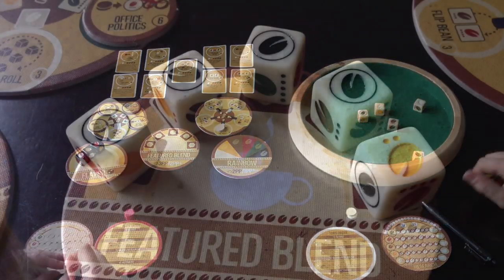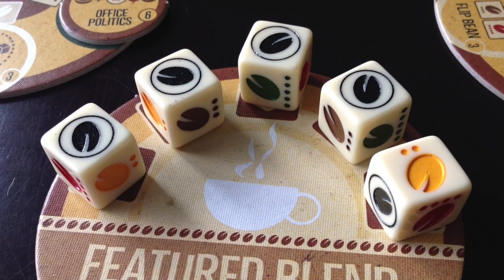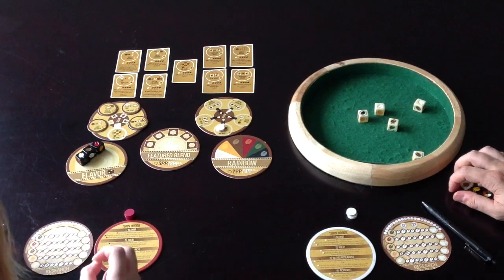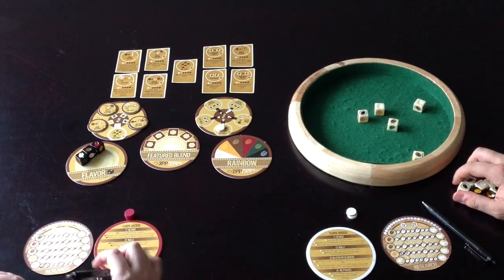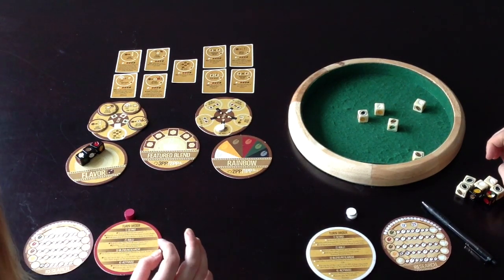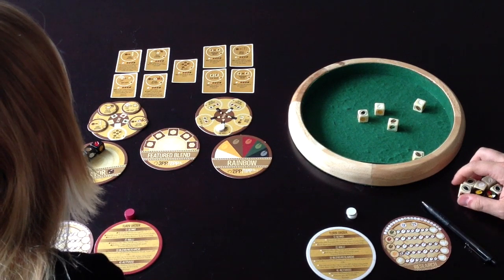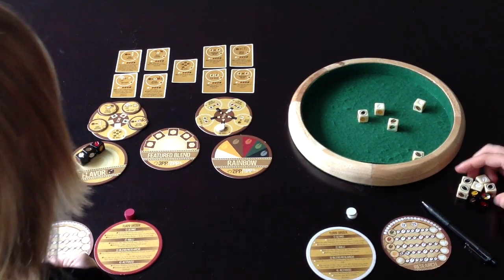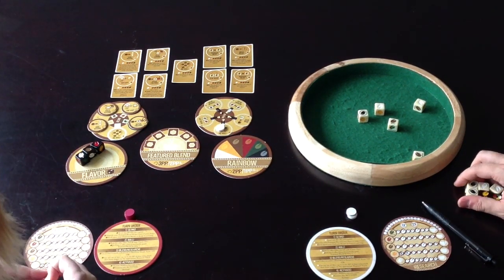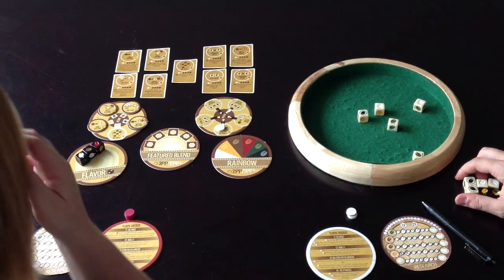The dice have color and pip value — those are the two metrics. A featured blend is dice all of the same color, and you get a point when you make one. You place it on the featured blend coaster mat, and if it goes around the table and comes back to you, you score points. But first you have to take a die off it, making it less powerful, then decide whether to let it ride around again.